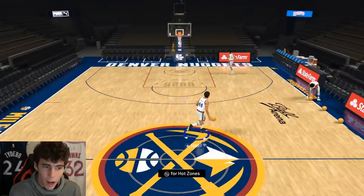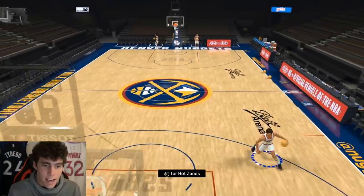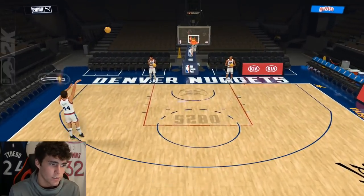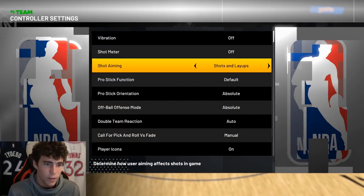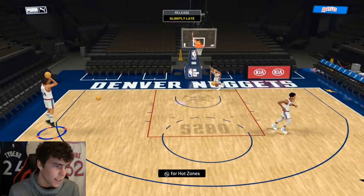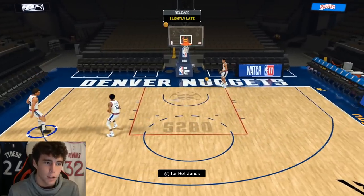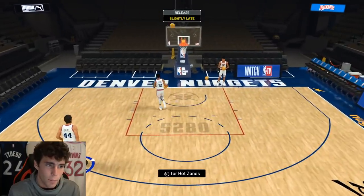I didn't know how many hot spots they would give him, and that's the first thing I noticed — I like the hot spots. Speed-wise, his speed with ball isn't bad, it's just the fact that he can't really handle the ball, so he's gonna move pretty slow with the ball. You're not going to want to use Dan Issel as a primary ball handler. I do like his release — it's super super quick and I feel like it's going to be pretty easy to time. I would definitely apply hot zone hunter to the card since he has hot spots from everywhere.